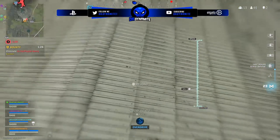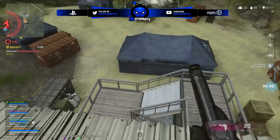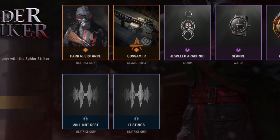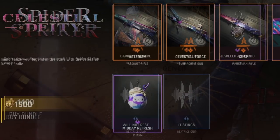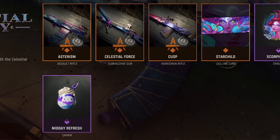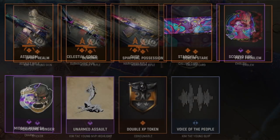In terms of all 29 upcoming bundles in Vanguard Season 3 Reloaded: first up we have the Spider Striker for 1400 CoD Points — a decent looking skin with some red and black going on, looks like a bit of a reskin. We then have the Celestial DT for 1500 CoD Points — loving the color palette on some of these blueprints. We have an assault rifle, SMG, and a marksman rifle all getting this really cool looking theme.